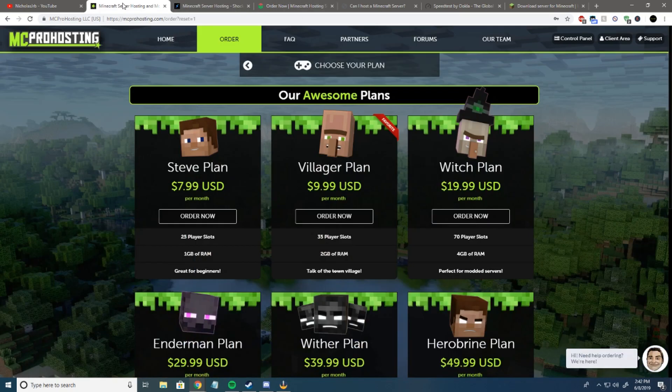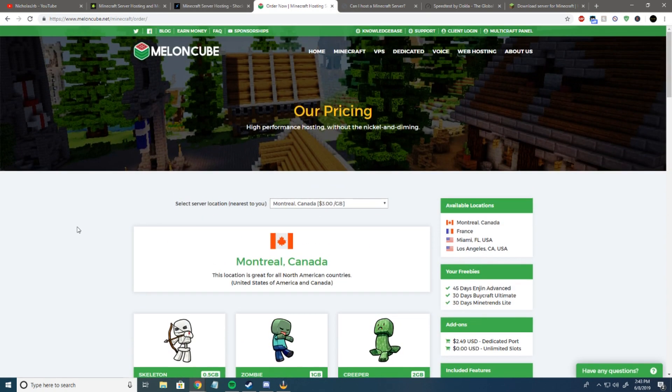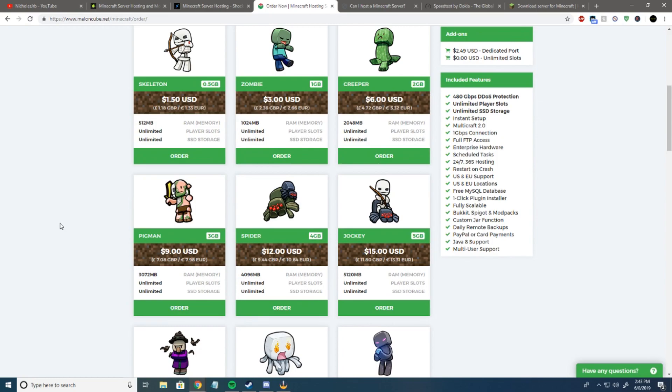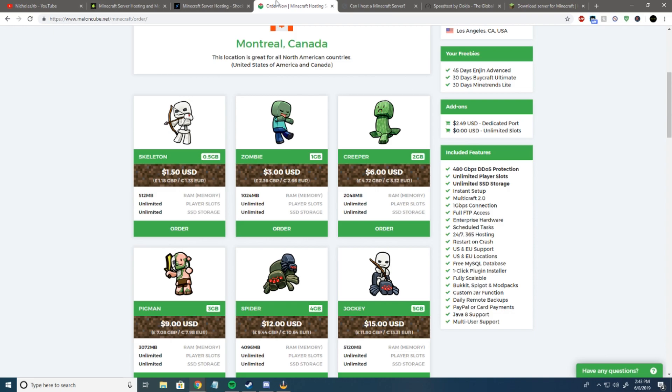Or, if you do want to have a lot of plugins, I would go with MC Pro Hosting, honestly, because they can help you set things up, whereas services like that at Shockbyte cost a bit more and aren't included in the price. Over at MelonCube, which is the current host that I use, I'm currently paying for the $12 plan for a 4GB server. I wouldn't say I prefer them over Shockbyte — I just like trying out different hosts. I've tried many over the years, and I recently found old files from a server I made 7 years ago.